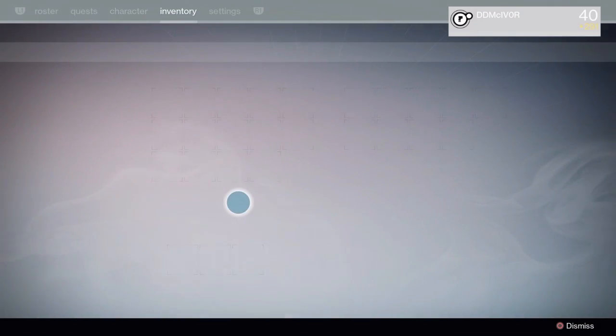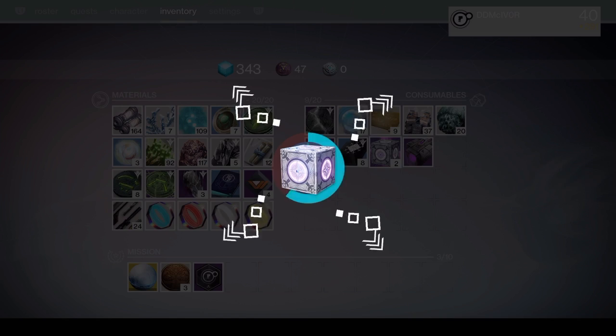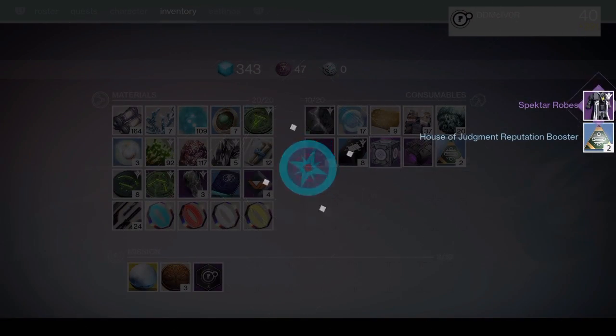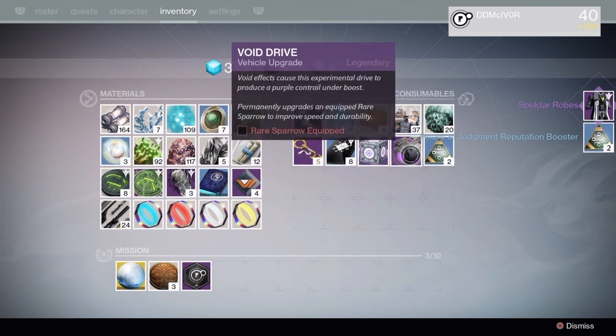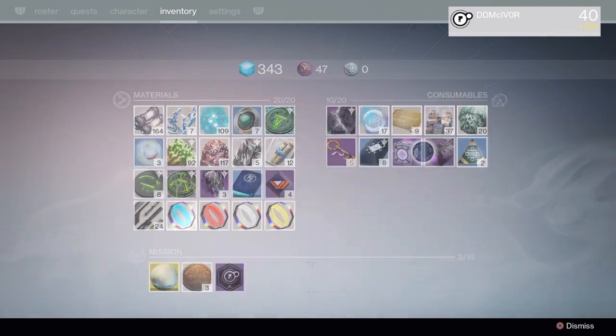And I have more of them too. So let's go to my inventory. Sterling Treasure — let's open it up. Spectral robes and House of Judgment reputation boost. Increases House of Judgment reputation rewards from the Prison of Elders for you and your fireteam. Two hours. Nice.